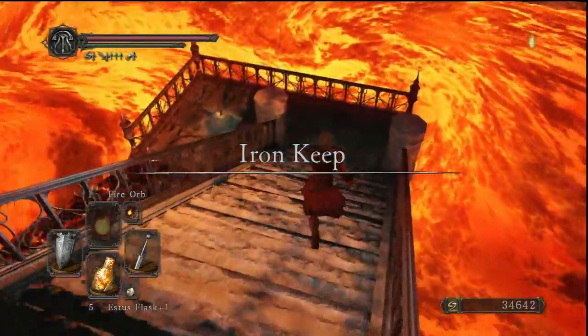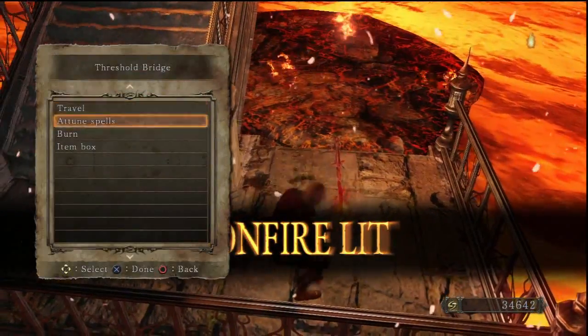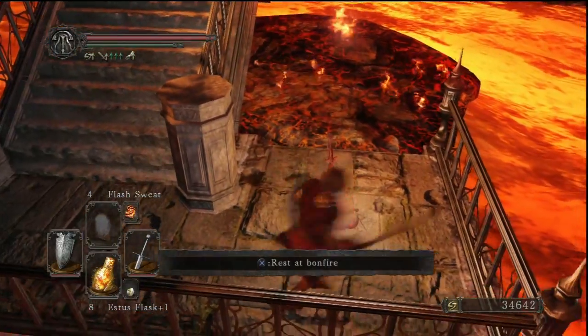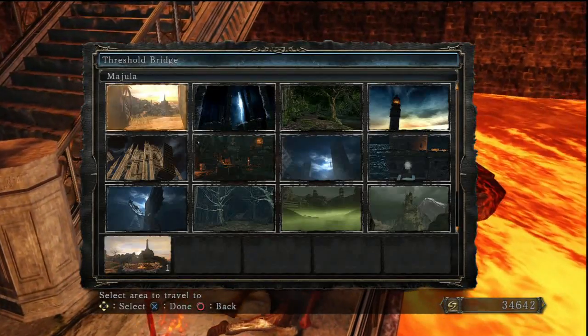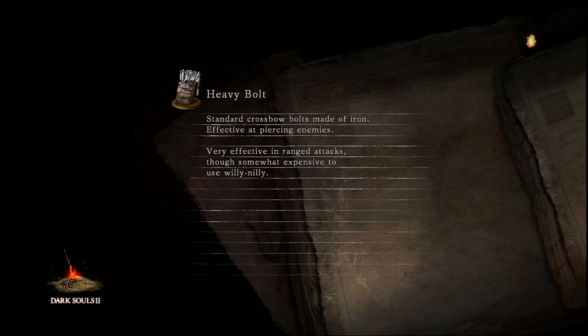So here we are — Iron Keep. But I do want to try out one thing, because Flash Sweat is actually pretty handy here. I think if you combine Flash Sweat with armor that has heavy fire resistance plus a fire protection ring and Water Pots, you can make it across these platforms. But is it really worth it? I have honestly no idea.